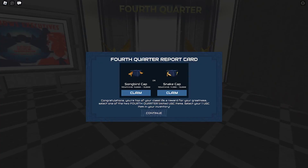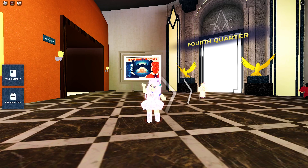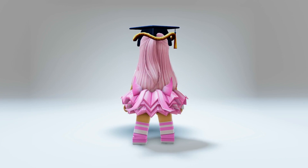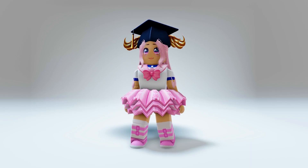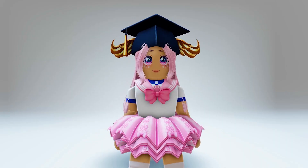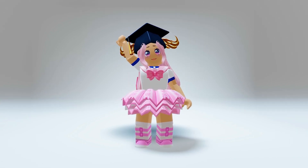Finally, I completed the quest and was able to choose between the two items. Got mine! Let's go check the items. If successful, you will get this snake cap and songbird cap. These are all great looking items. What do you think? See you guys, bye!